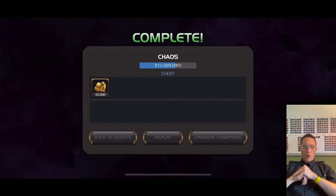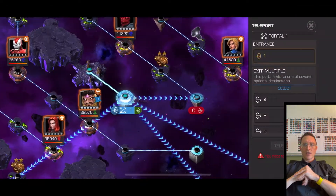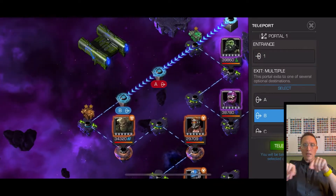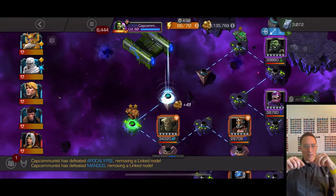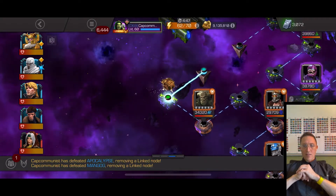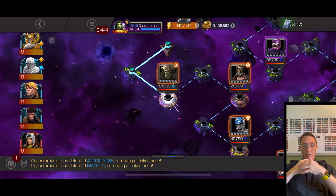As long as I keep touching him I can maintain that stolen fury and won't gain any from the Rising Sun. I don't know if it's supposed to work that way or if it's bugged, but I'm pretty sure that's what's happening. Then Hyperion — same team as last round, I think.